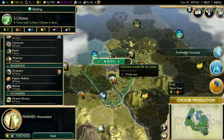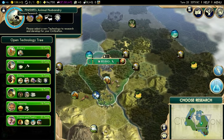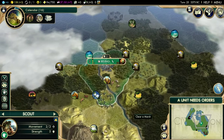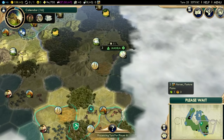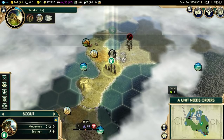We are done with the monument, so I am going to be going for a Papermaker immediately. My next tech upgrade is going to be Masonry - I need it pretty much to clear marsh and to be able to construct mines and chop down forests. I could also go for Calendar first and then Masonry, so I could get the cotton tile improved. I'm actually planning on stealing a worker - I might try to steal one from Manila.